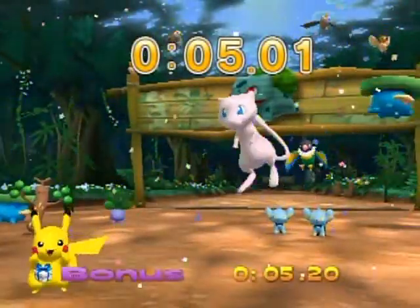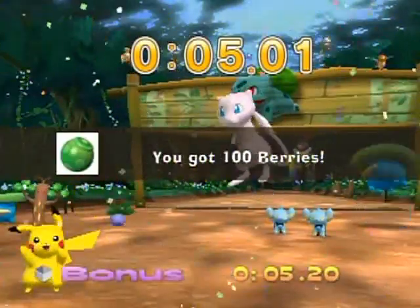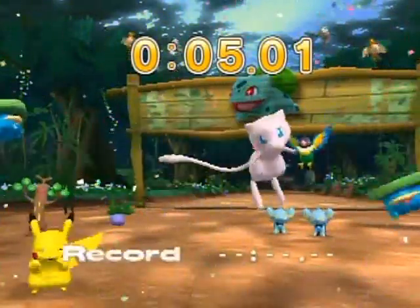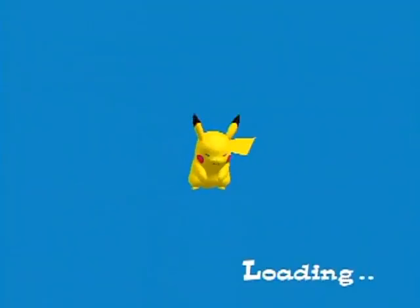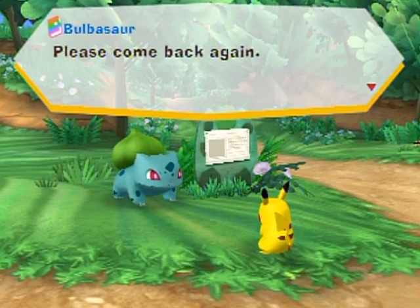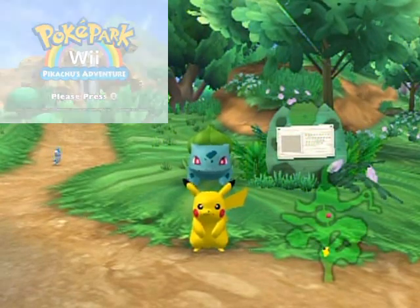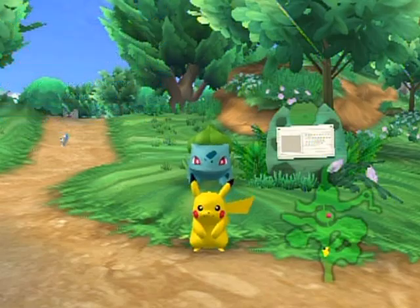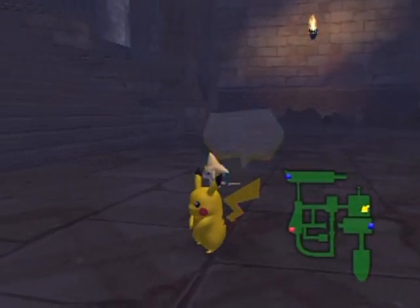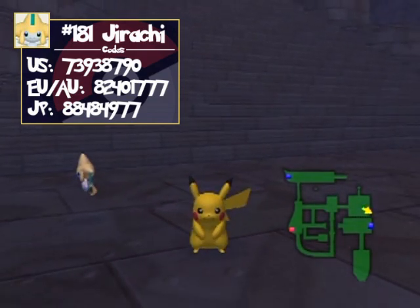How Arcanine beat Jolteon there I have no idea. Even though I flubbed the starting dash by pressing the button a little late when it said go, I still managed to get the bonus with ease because Mew is so fast. I'm not going to show myself unlocking all the remaining Pokémon for the friend list and attractions, but I will go through which ones you can unlock and which attraction they're for, plus the special password Pokémon you unlock from the title screen after beating the game. Over here in the Granite Zone, I'll pop up a password box — good old video editing. Those are the passwords for each regional version of the game.